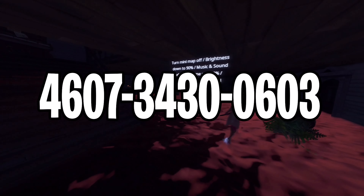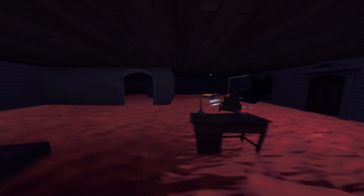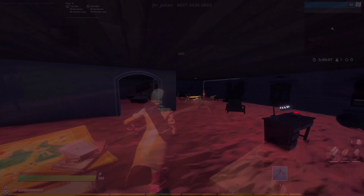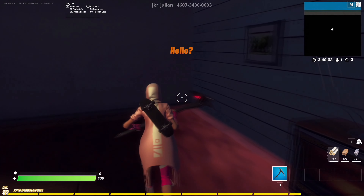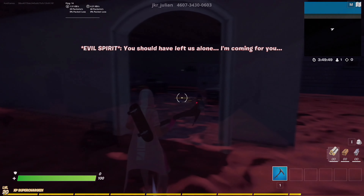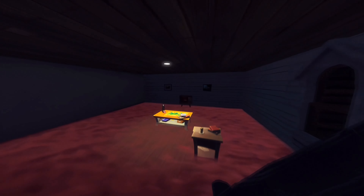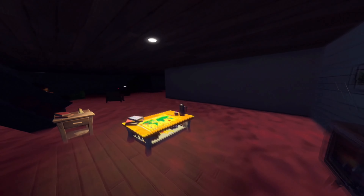Moving over to the next map which is the one and only Evil Awaits Fortnite Edition. This map is made from a very popular horror game, and the story is that you wake up in the middle of the night but your house has been possessed by an evil spirit. You try to escape it before it catches you, and you will have to complete simple tasks, look for clues, hidden passageways, and much more. Check this map out and good luck.